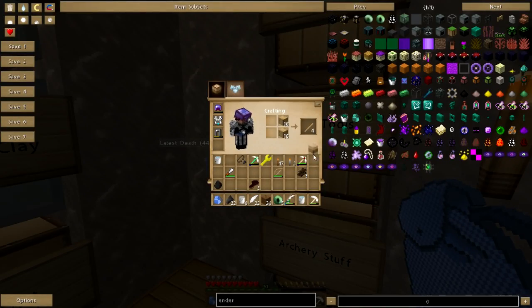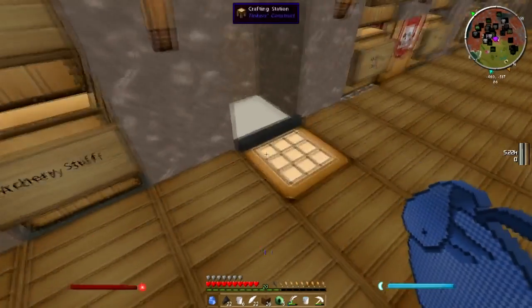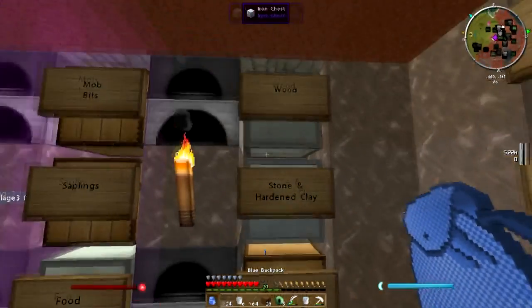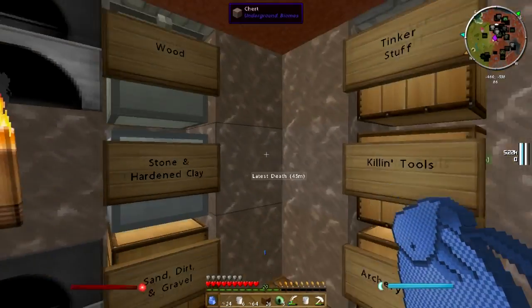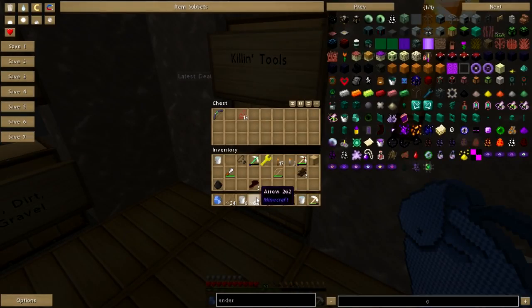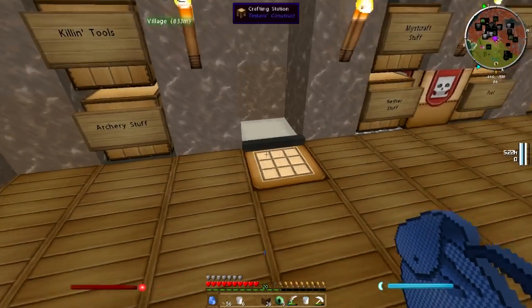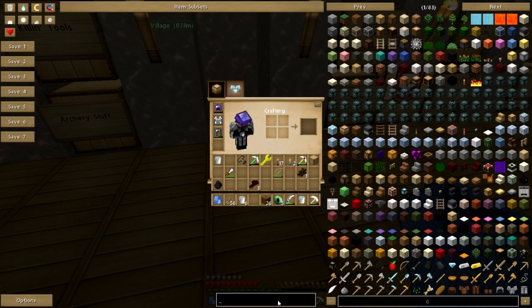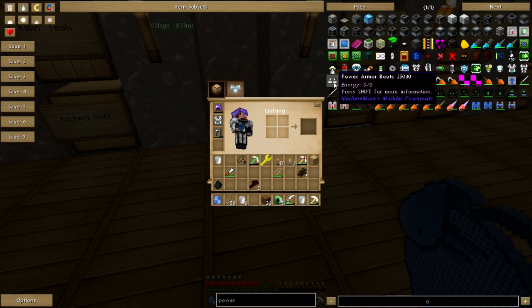Just go ahead and turn that all into sticks, and turn that into arrows. There we go. I'm just going to go ahead and put half of these away for now. I need to make some power suit boots.